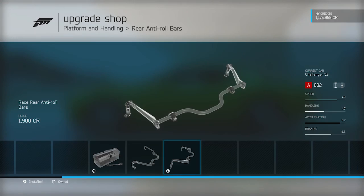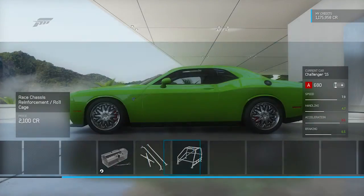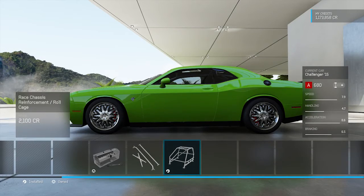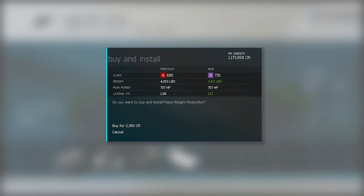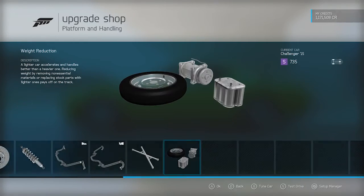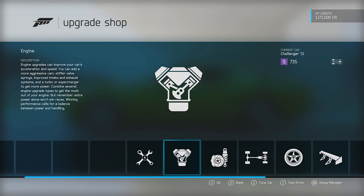No roll cage because this is a drag car — trying to be realistic here. This thing is hella heavy. 4,100 pounds stock. Stripping out all the stuff in the car — that actually helps out a lot.